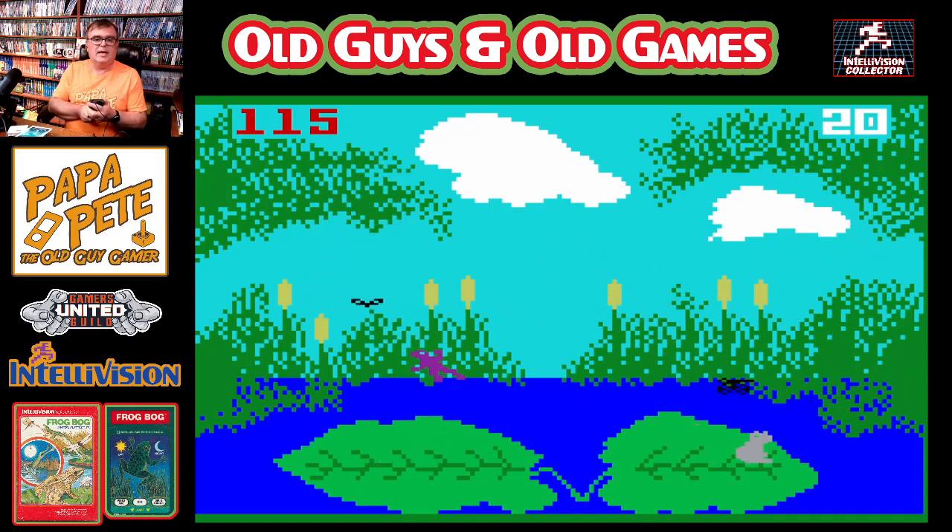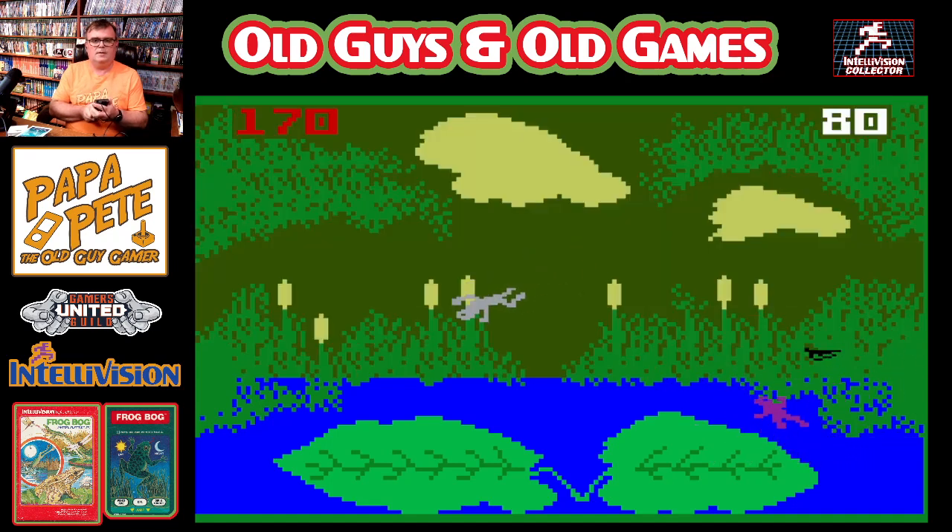So it goes through day into dusk, then it goes into night, and it really gets cool at night when the stars come out and you'll see the frogs go to sleep. There we go — 155 is not too bad, I guess. Get that 160. I think 200 would be a pretty good score in this, to be quite honest. 170. 180.